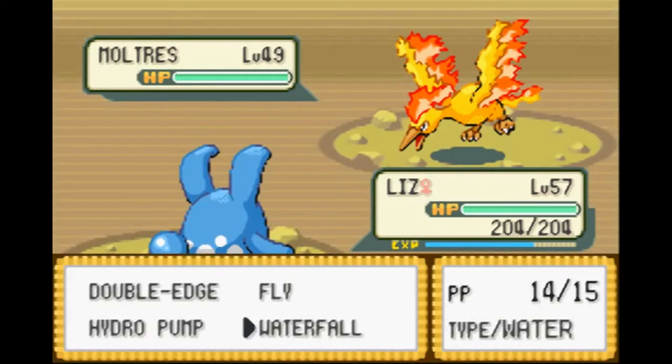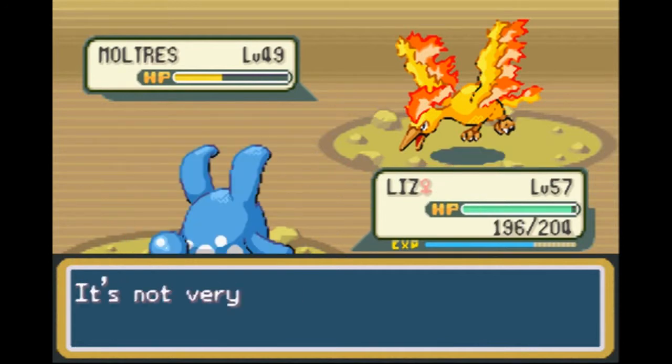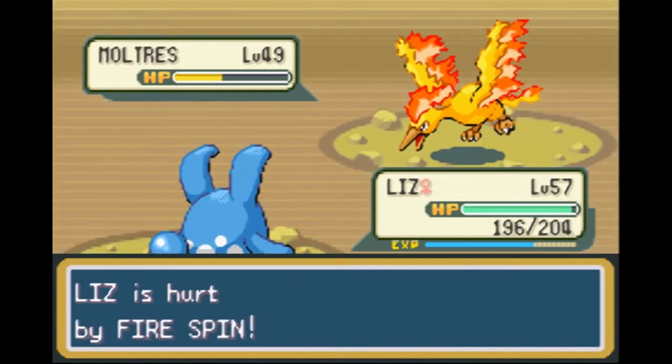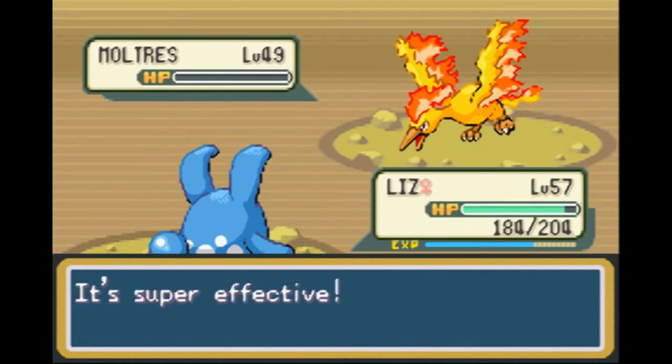Moltres in Sunny Day. We'll just use Hydro Pump, see how much it does. It's super effective, but it does as much damage as it would have done before, because sunlight halves our damage and super effective doubles it. We'll just keep using Hydro Pump, because it's being pretty effective.